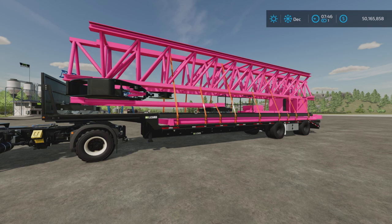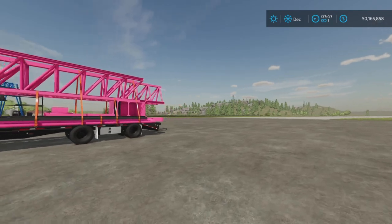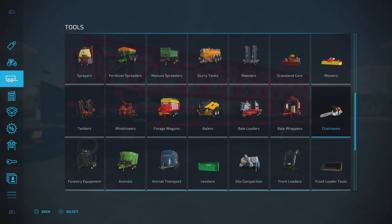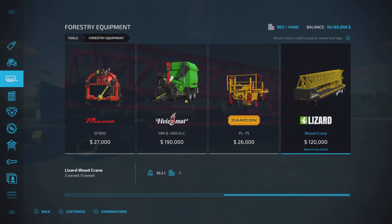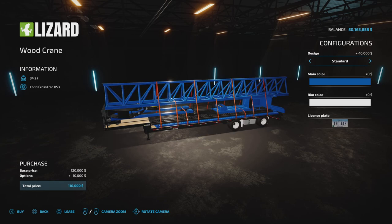Loony Farm Guy here with a new mod test for Farming Simulator 22 - this is the Wood Crane. It's available for all platforms, console and PC, made by Kenny456. It's 9.69 megabytes to download and 14 slots on console. I'm on PS5 here on my test map Rock Crawl. You'll find it in Tools and Forestry Equipment. It's a wood crane at $120,000 and 36.2 tons.